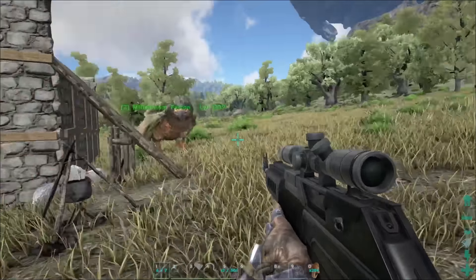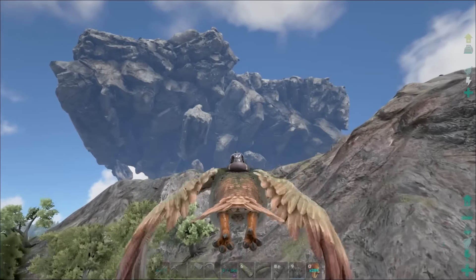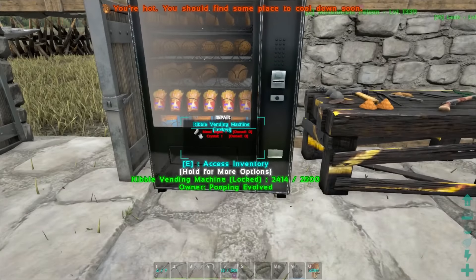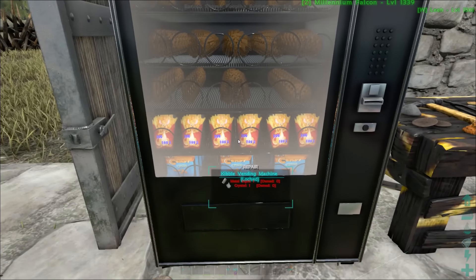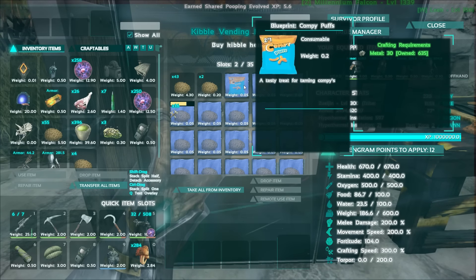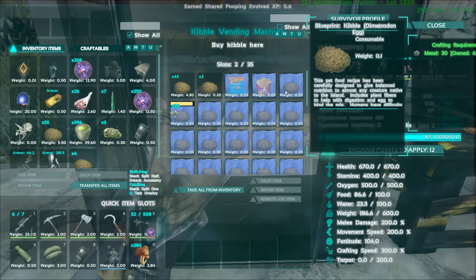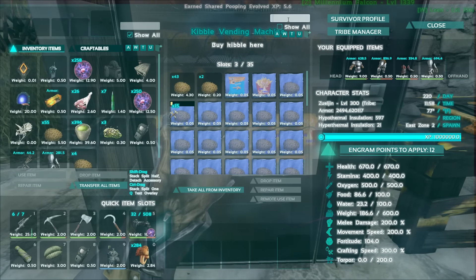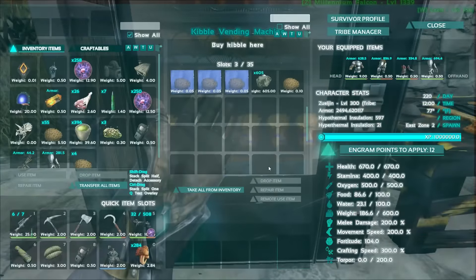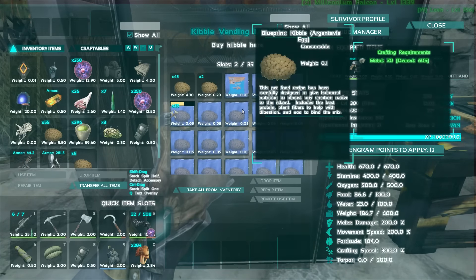I'm going to fly to the kibble vending machine and grab some metal to make more kibble. So this is the kibble vending machine — look inside, it's got all sorts of kibble behind the glass. You can see people already have some kibble made. You can make compy puffs, a tasty treat for taming compies, and all sorts of other kibbles. We're going for gallimimus kibble right now. The craft-all is a bit bugged but we've got a couple already made, so that should be fine.